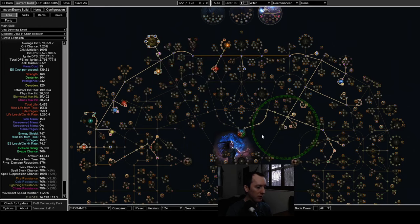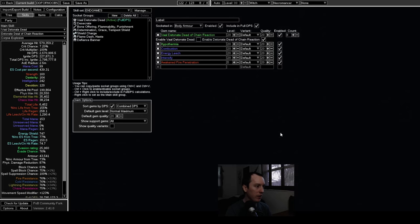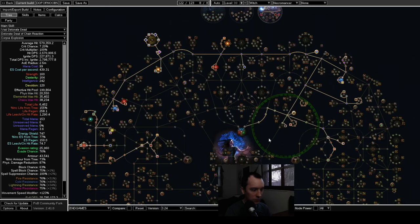Detonate Dead is a really obvious choice. Some people are doing Ignite Detonate Dead, usually on an Elementalist. This one is Detonate Dead of Chain Reaction, which is hit-based and tends to be on Necromancer — that's the one I've done and I like the hit-based version more.